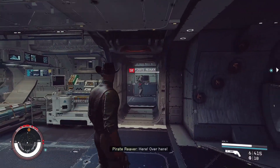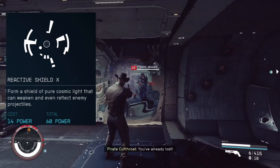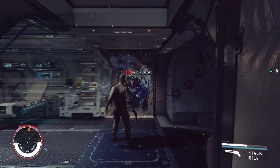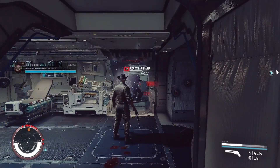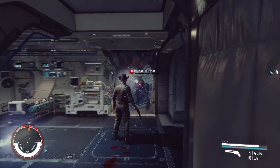Reactive Shield. Form a shield of pure cosmic light that can weaken and even reflect enemy projectiles. It gives you some minor damage reduction and reflects enemy projectiles back at them.